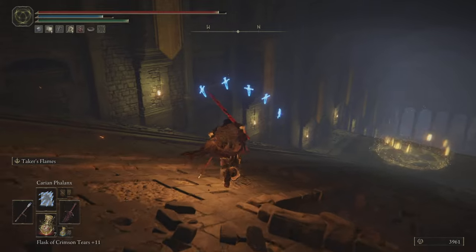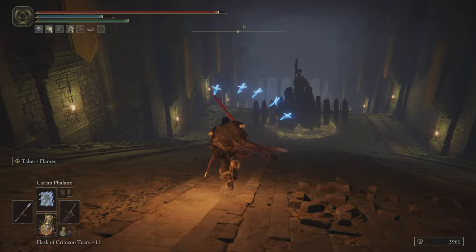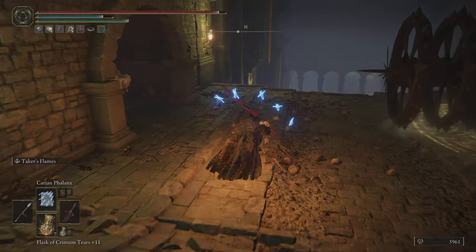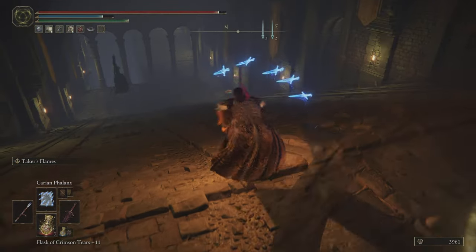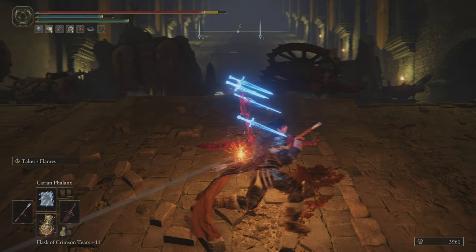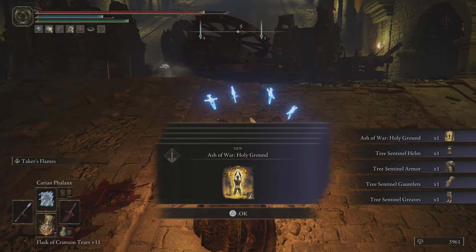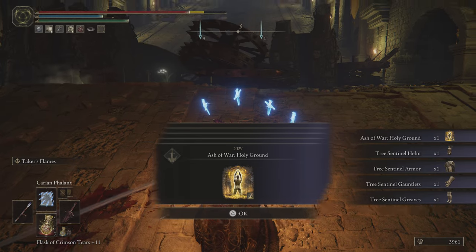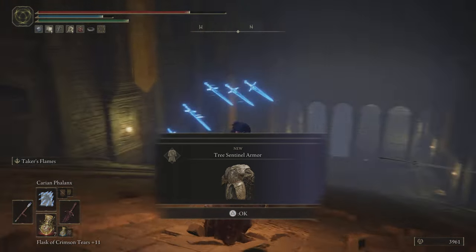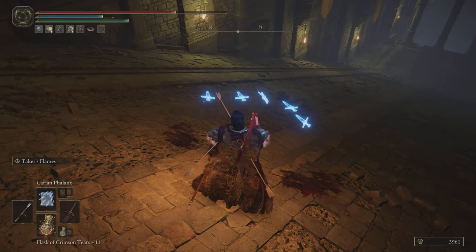As we walk our way down here, notice that the summoning circle for the carriages is in the middle now — it's not on the right side, it's in the middle. The other carriage hits that one, and the Tree Sentinel dies. Upon his death, guys, we get that beautiful Tree Sentinel armor gear set that you can see there.